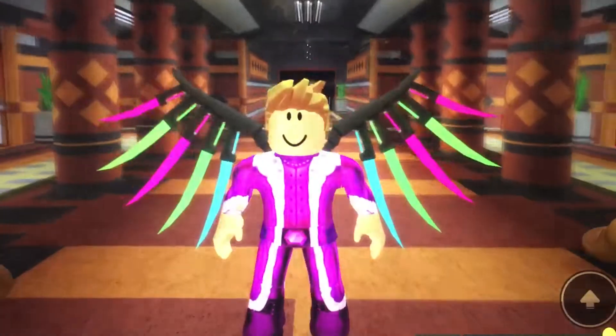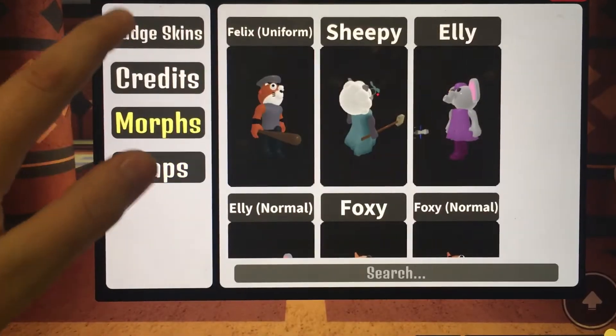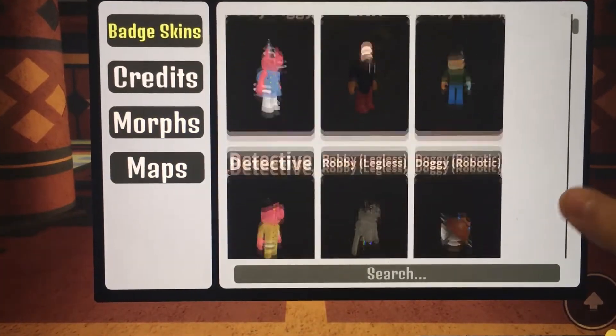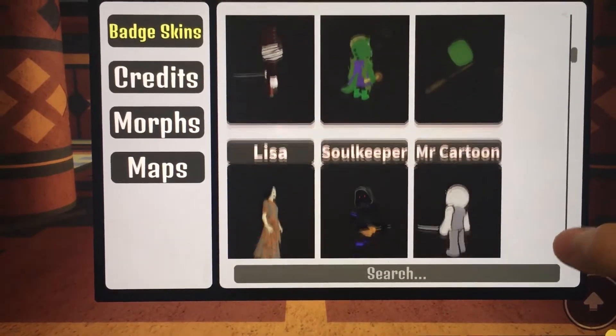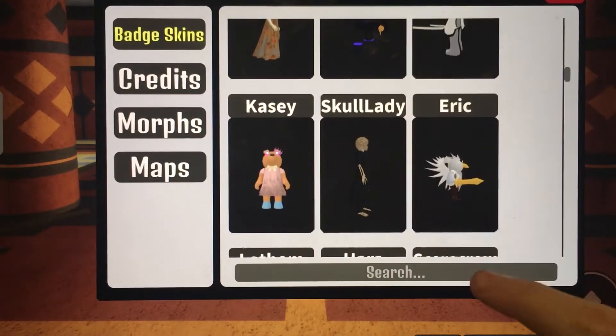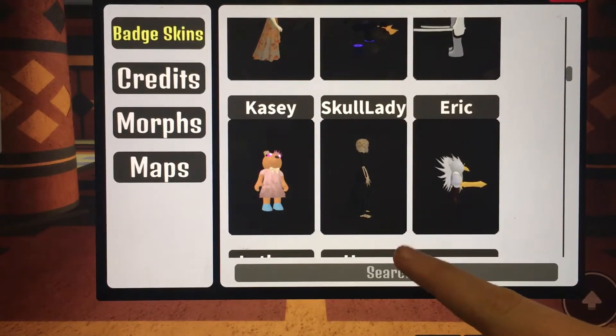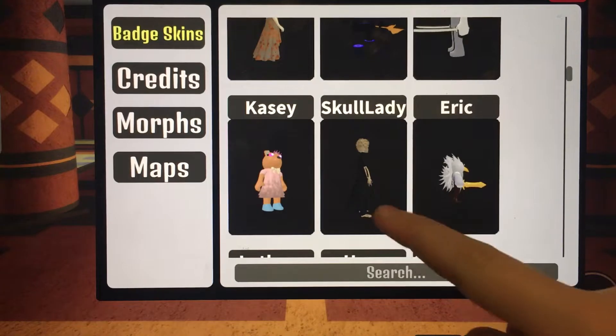So we go to badge skins — I already showed you guys all these old skins in my previous video. If you scroll down, there are two new skins: Skelly Lady and Eric. The first one I'm going to do is how to get Skelly Lady.